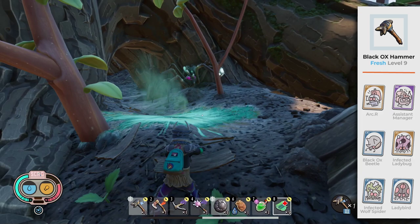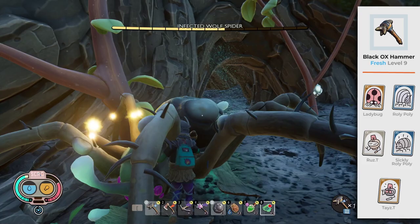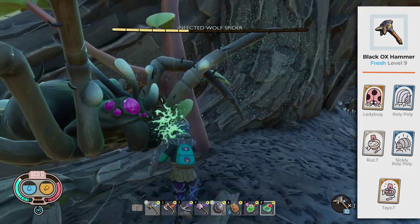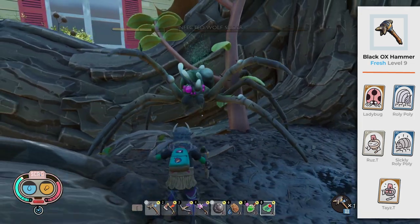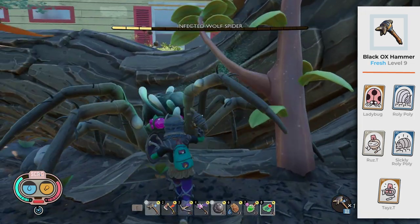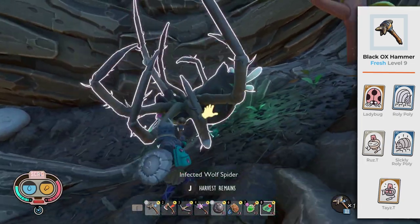It takes 3 perfect combos — 9 hits — to kill the Infected Wolf Spider with the Fresh Black Ox Hammer Level 9. And it takes 4 perfect combos — 12 hits — to kill it with the Mighty Black Ox Hammer Level 9. All tests in this guide were done with no mutations activated or food buffs equipped.